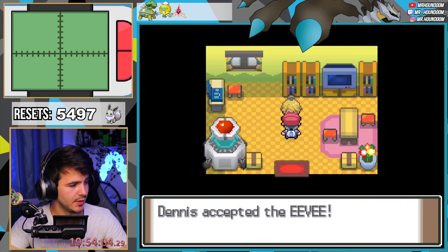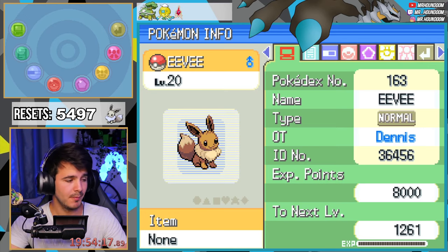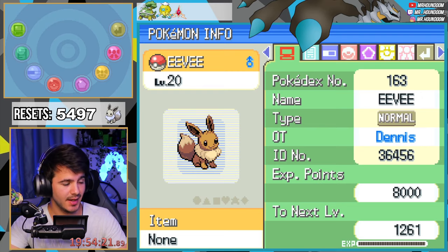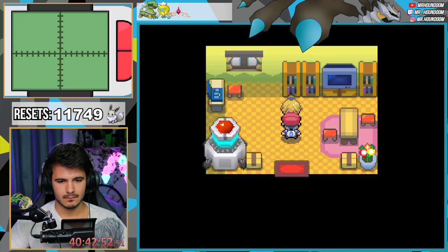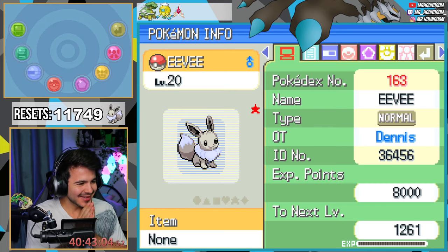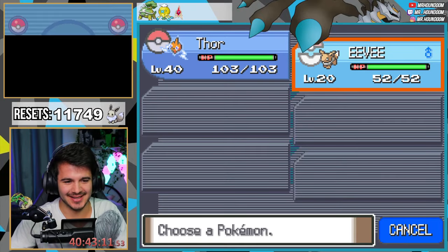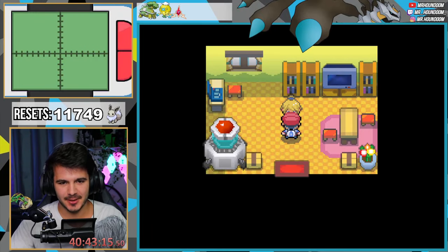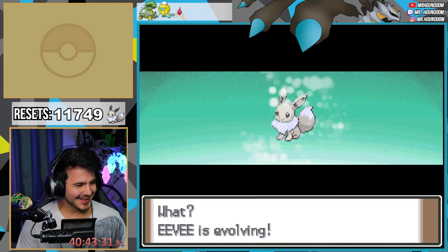Okay, take a look — is it shiny? Probably not. Nope. I will see you guys when the shiny appears. It's shiny! Oh we got the shiny Eevee, let's go! No way — oh yes! Okay, let's evolve immediately with the Water Stone. Let's go, we got it!